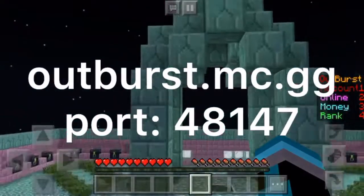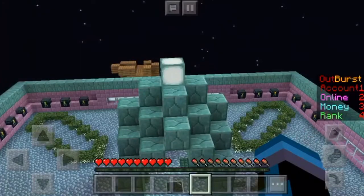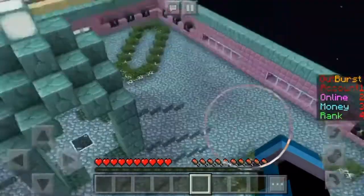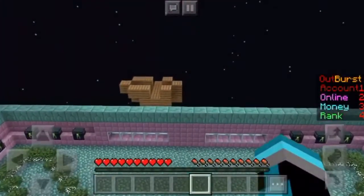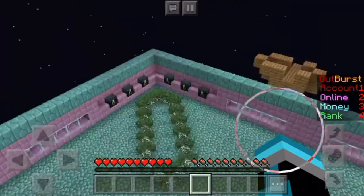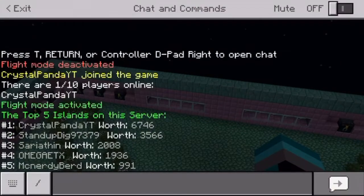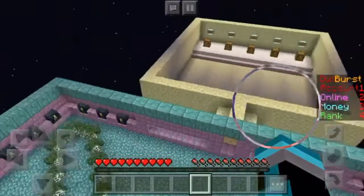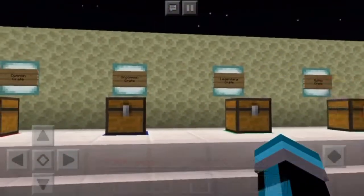So guys, this server is called Outburst as you can see over here. I still need to set up a few more things — it is not completely ready to go — but I'm releasing it to you guys so you can come on and join. I released it on Minecraft Pocket Edition servers and we've had a few people come on and play. You can see the top five islands there. I am the top one — that's my other account if you guys didn't know. There's some other good guys doing some good work on their islands and it's pretty nice. We also have crates over here.